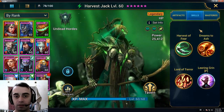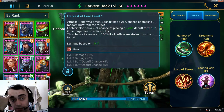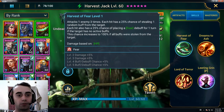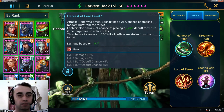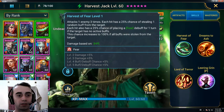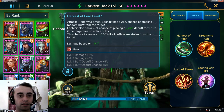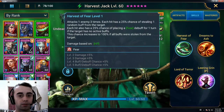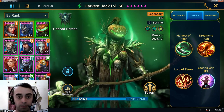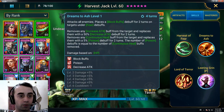Let's check his skills. First skill attacks one enemy three times. Each hit has a 25% chance of stealing one random buff from the target. Each hit also has a 25% chance of placing a Fear debuff for one turn. If the target has no active buffs, this chance increases to 100% if all buffs were stolen from the target. The whole champion's skills are really interesting — it's just a bit hard to find a use for them.